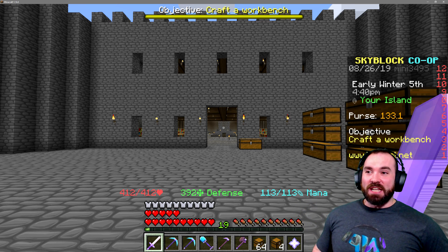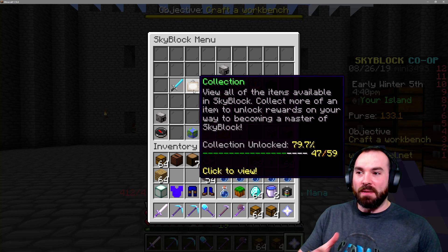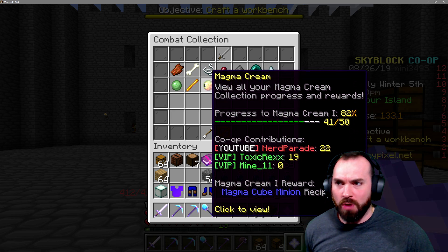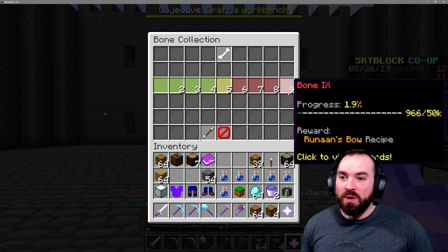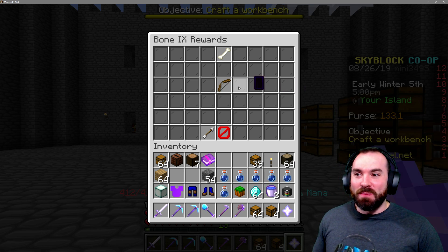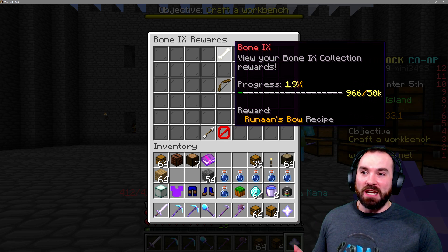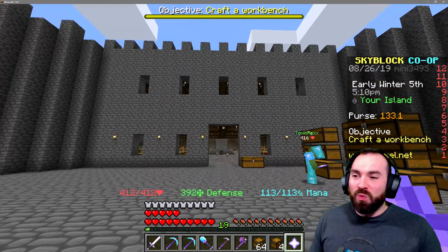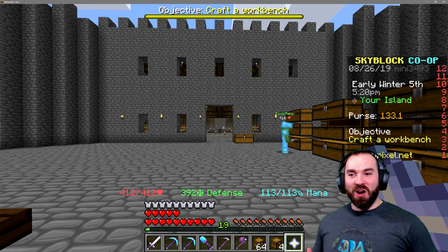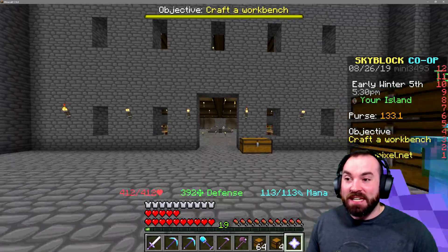Thank you guys so much for coming to hang with me as we build our way to victory. What we're going to be doing here today: first things first, we're starting to hit the point in the game where we really need to work on getting our combat skills up so we can go get better gear and battle the dragon. We're going to be researching bone all the way to Runan's bone, which is 50k bones — that's a lot of bones to make this bow. That's probably, arguably, the best bow in the game, and we're going to try to work towards getting that. To do that, we've got to get some bone minions. We're also working on what I think is probably the most creative and best storage solution on Hypixel Skyblock. Welcome to the channel again, guys. I am Nick. This is Nerd Parade. Let's kick this off right.